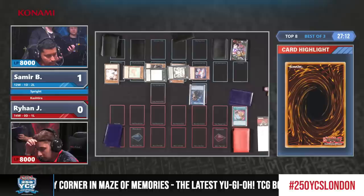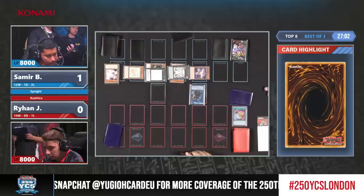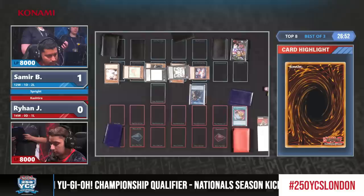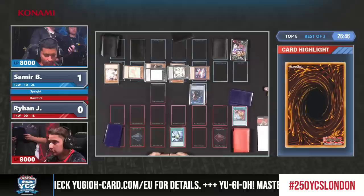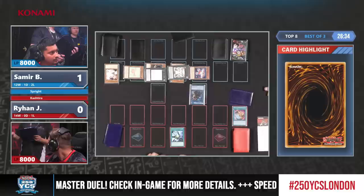Yeah, but also he saw a Lava Golem being revealed in game one. Maybe that's why he wants to wait - if your opponent Lava Golems you, then you flip it to get Carrot. He's playing pretty conservatively to play around a lot of different cards. Do you think Ryan is regretting his decision to go second? From what we saw so far this weekend, Kashtira players in general tend to go second after side decking, but here we see a nice end field, and I regret not using the starter earlier.